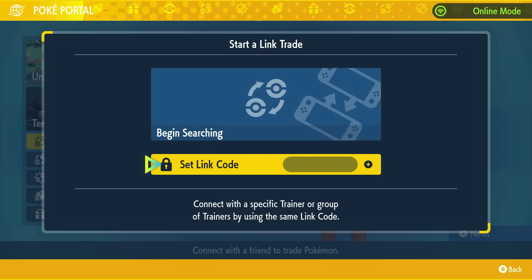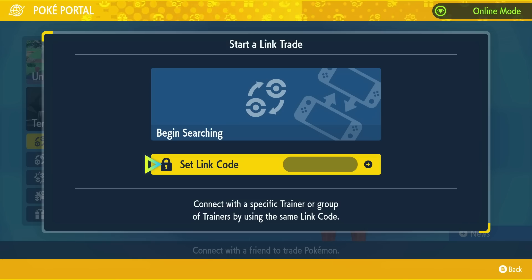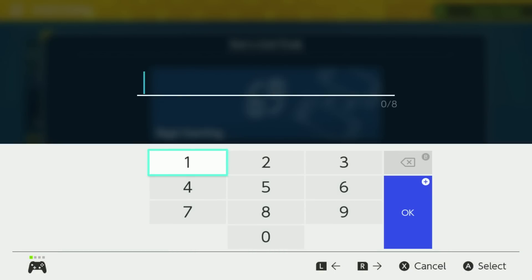Additionally, we also have 22 exclusive member bots for people who join my channel. If you want to access those to make your life a lot easier and make farming Shiny Froakies and Master Balls much quicker, I'll show you how to do that right after we do a trade. I'm going to set a link code here using one of the member bots for the sake of the video.